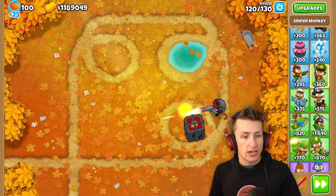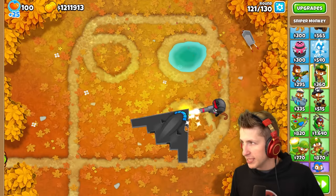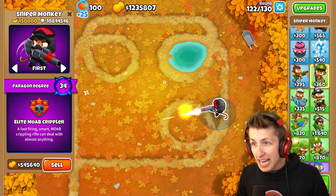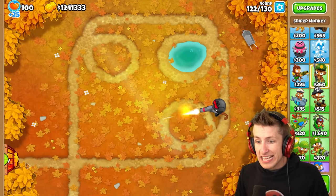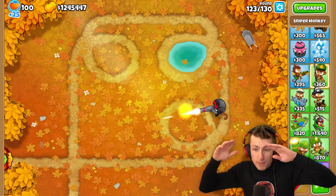Let's send round 120 to round 130 all at the same time — 3, 2, 1, go! I'm sending everything — all 10 rounds at this guy. Look at that — he's already at 10 million pops. 10 million pops! This tower has it all, ladies and gentlemen. This paragon sniper is cracked.